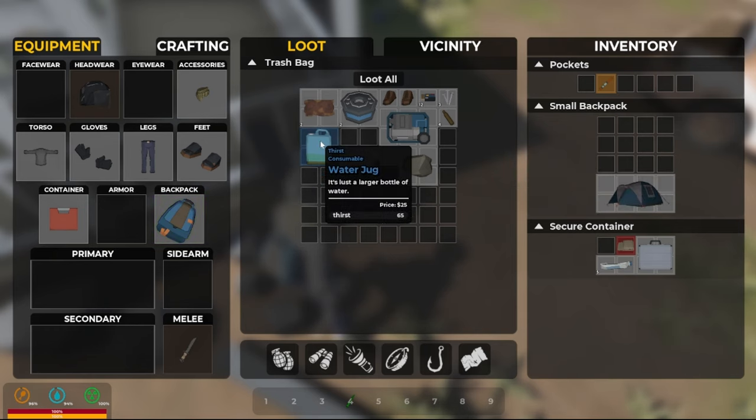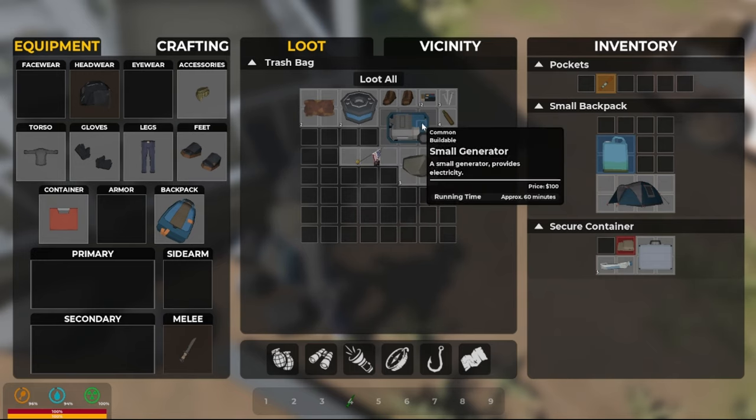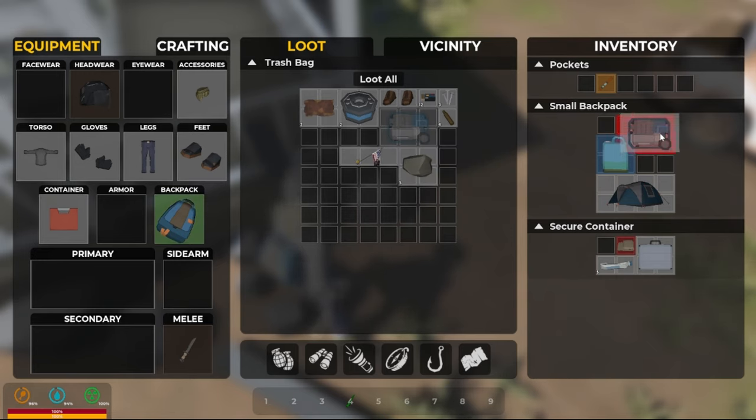Okay, we'll take the tent with us, the water jug. Let's see — can we fit the generator in here? Yes we can! There's some .45 rounds to stick in our pocket.